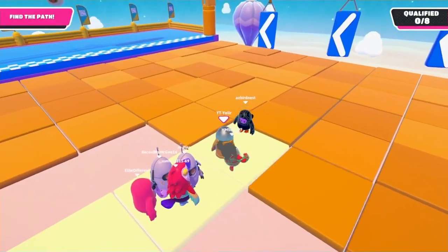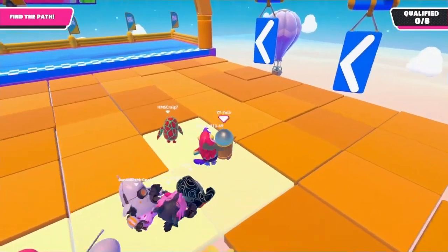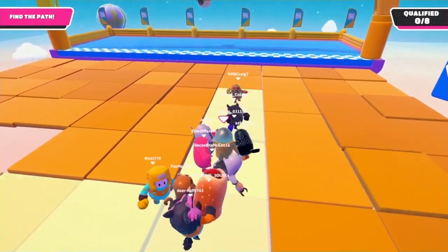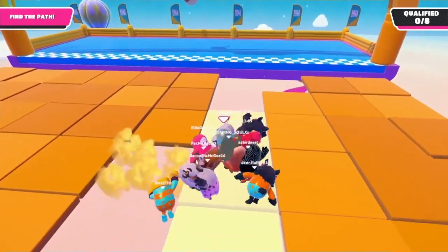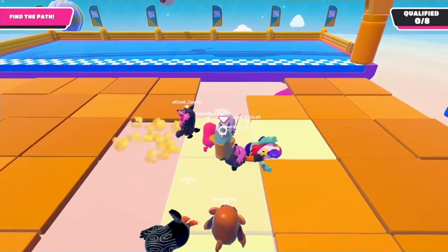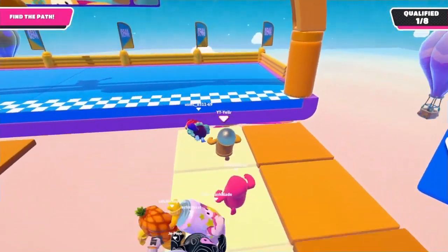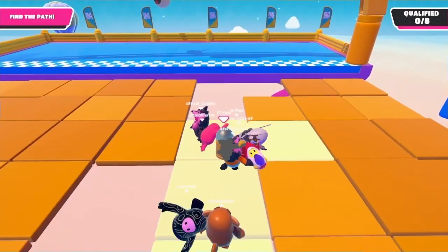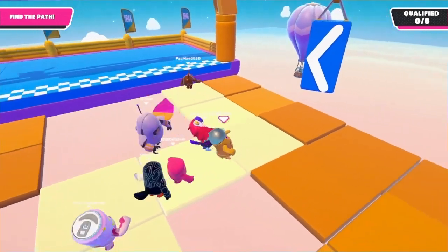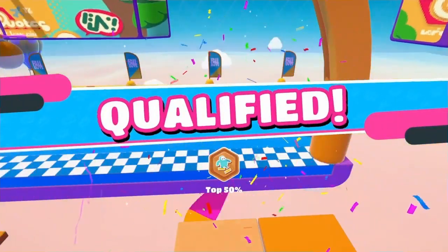The next tip is one you may already know, but something that's always important to keep in mind. On the level Tiptoe, if you see the tiles shake, they're fake. Once you reach the halfway point on the path, start looking out for shaking tiles in the first, second, and third row from the finish line. You'll see in this clip the far right tile shakes, and since that tile is fake, there's literally only one path to the finish line. It obviously won't always be this easy, but paying attention to the shaking tiles will help you qualify more often.